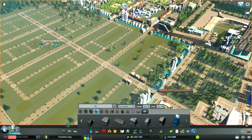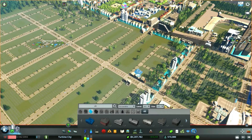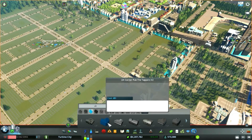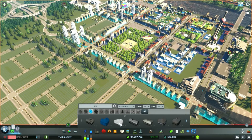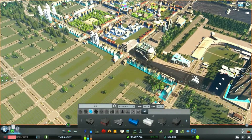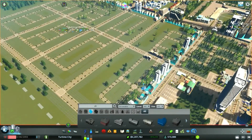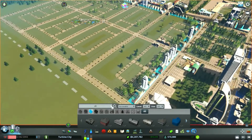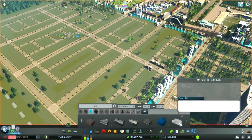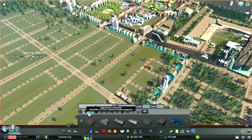So we're going to resort to popping things in manually using Plop the Growables and Find It, and just get one of everything in basically. You can see how many assets there are - there seems to be quite a variety. Hopefully if we can pop them in we have them as assets. I don't think Find It is going to list things that we don't actually have, so I think this is a safer way of getting all these UK assets in and creating this area ourselves.